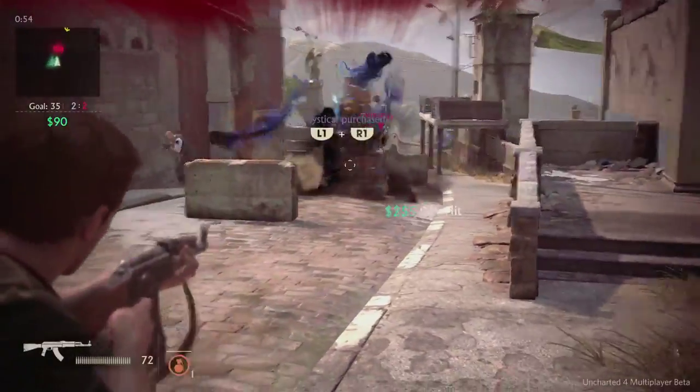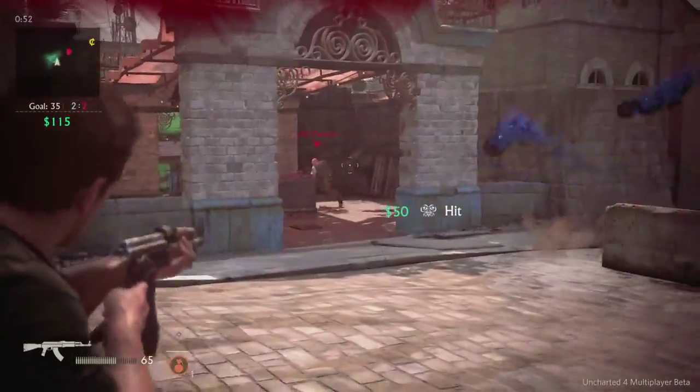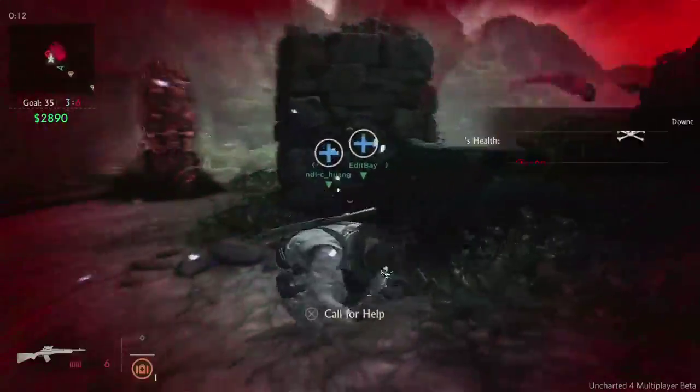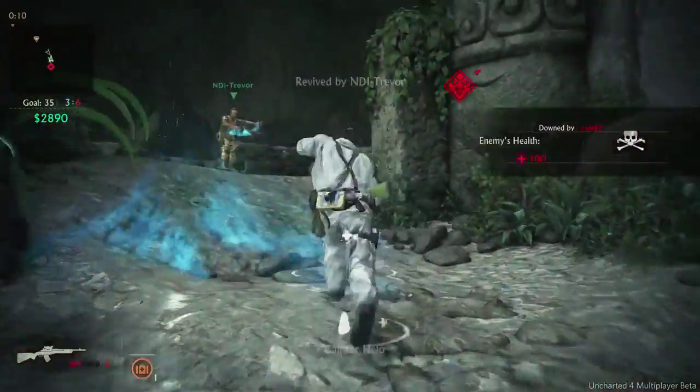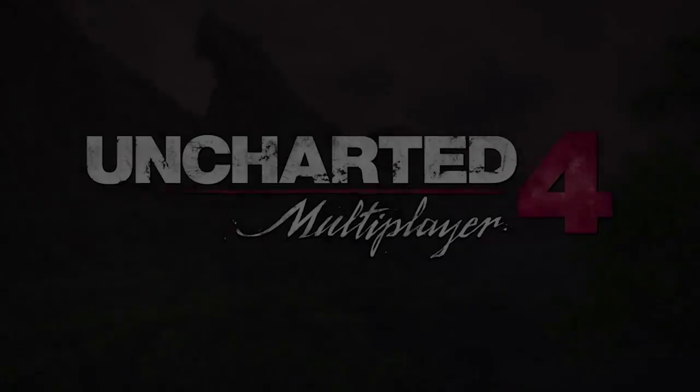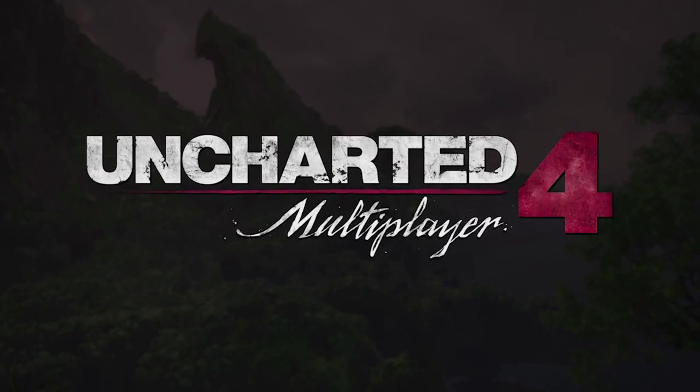While any mystical can turn the tide of a battle on its own, don't be surprised to find the perfect Eldorado attack reversed by a well-timed Chintamani save. You'll have plenty of opportunity to find out for yourself and customize the perfect loadout for your playstyle. Make sure to leave us feedback on the Uncharted 4 Multiplayer Beta Forums. Jump online, show us what you got.